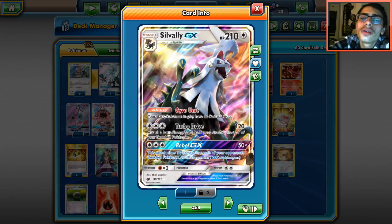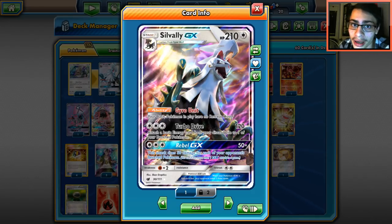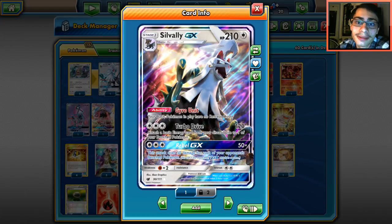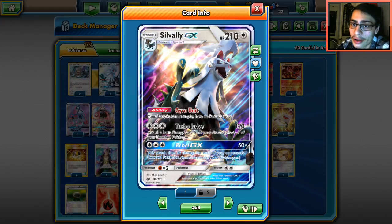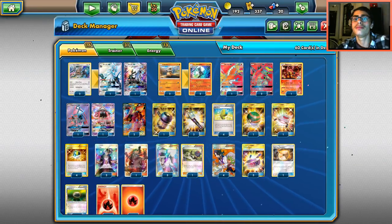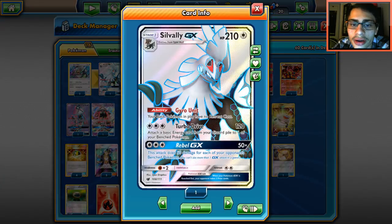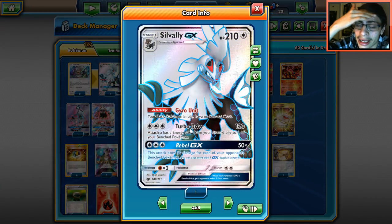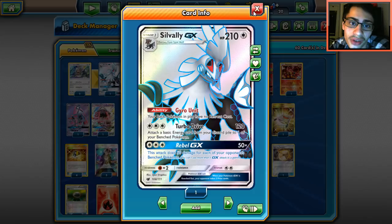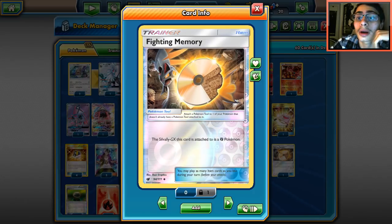You might be wondering why Silvally GX is in this deck — that's too many Stage Ones. But it's not, because this format is pretty built on Stage Ones. Silvally is here mainly for the ability. We can use Turbo Drive as another way to get energy in play. Between Turtonator, Marowak, Baby Volcanion, and Silvally, we can always get energy going from the discard pile. We do play Fighting Memory, which will help in the Lycanroc matchup. It's mainly just here for Free Retreat.